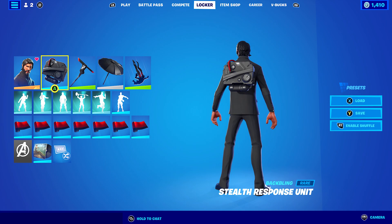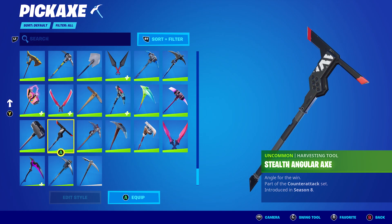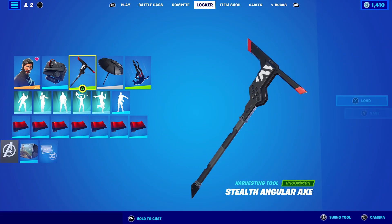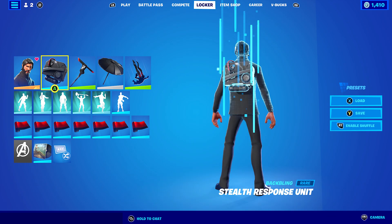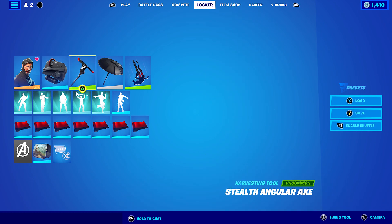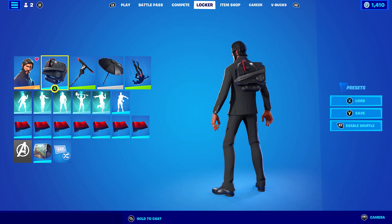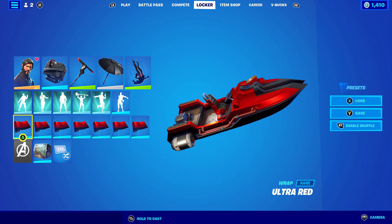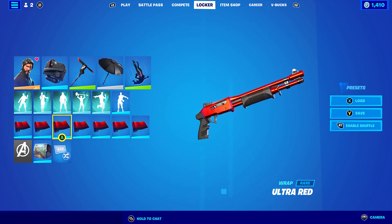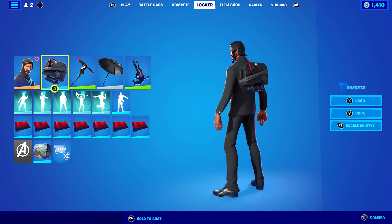For the ninth combo, I'm using the Stealth Response Unit backbling and Stealth Angler Shift pickaxe, both part of the Counter-Attack set. This came with an NVIDIA graphics card — you'd get a code and redeem it. There's also a green version. The wrap I'm using is Ultra Red, because it works with the black of the skin and pickaxe, and ties in with the black and red of the set.